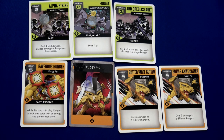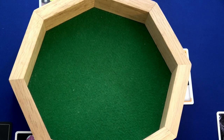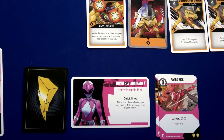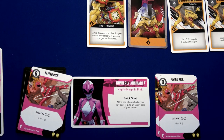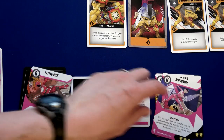We play Twin Fang Teamwork — it also costs zero and adds plus one damage, so we've done two damage to that card total. We still need three more to take it out. Meanwhile, Armored Assault activates — roll two dice and deal that much damage to a single ranger. Two points of damage coming at Kimberly — her reveal is Flying Kick! We play Acrobatics to add that revealed card to her hand instead of discarding it.